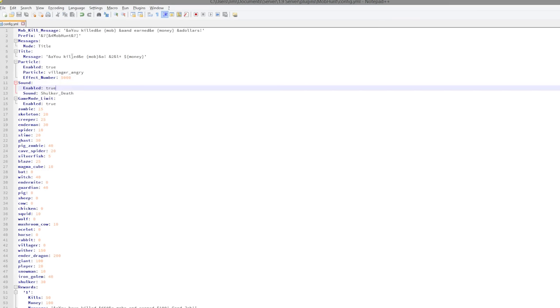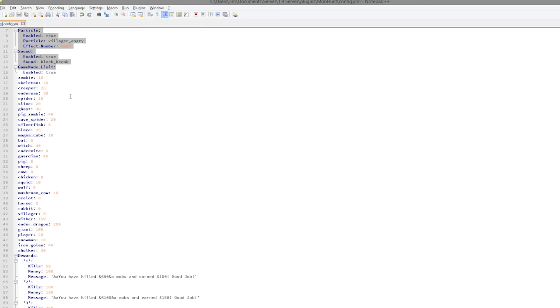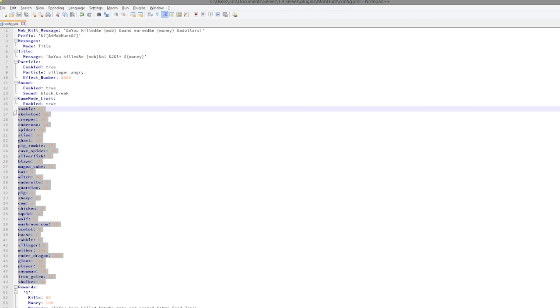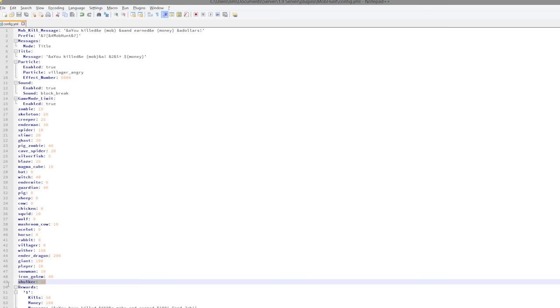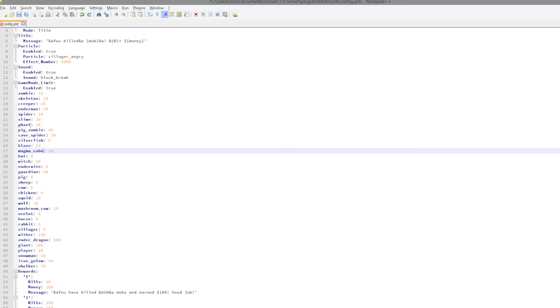There might be a villager_angry particle — there is a list on the Spigot page you can look at. You can also change the sound, something like block score break, and you can pick which one you want. There is a list of all the different mobs — it's even got the Shulker, which is a pretty new one, and it's even got a giant.